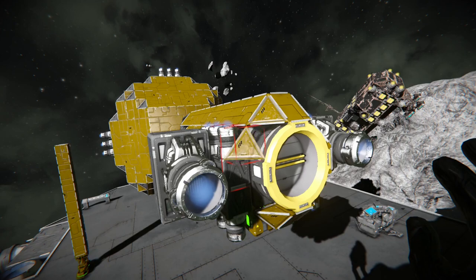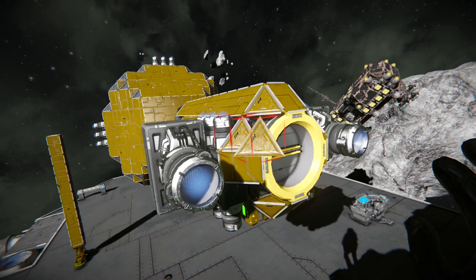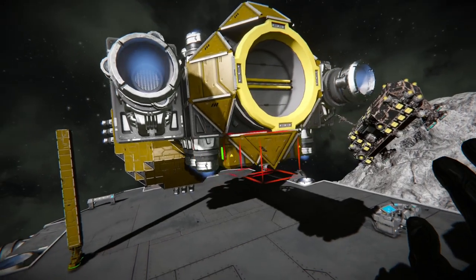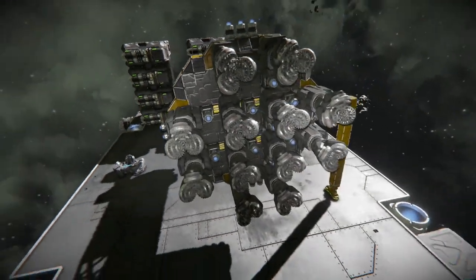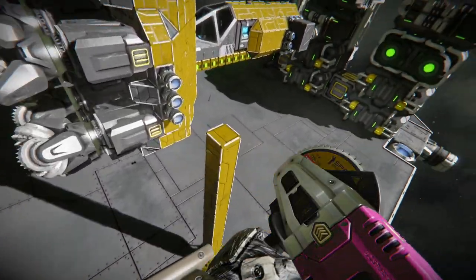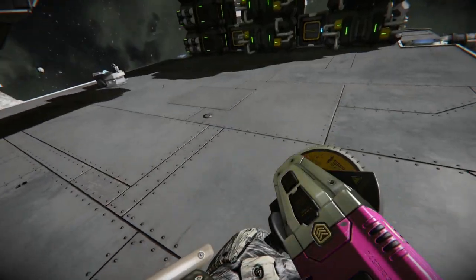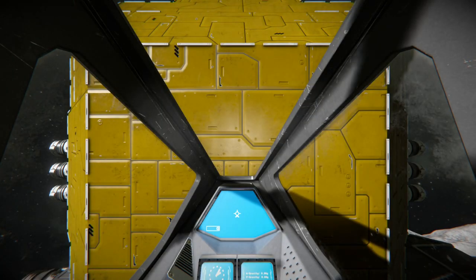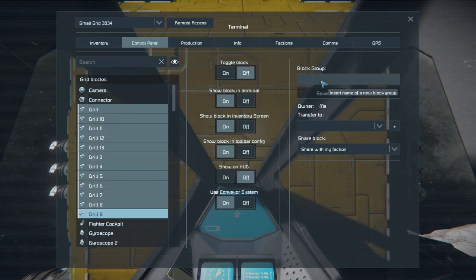Now if you were doing this around an enemy, or if you wanted to mine and there were adversaries around, I'd probably use a heavy steel block set instead — that way they won't just take out your ion thrusters immediately. You never know when an enemy is going to show up.